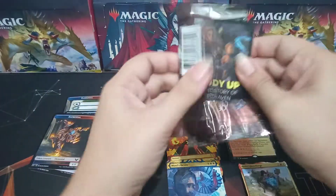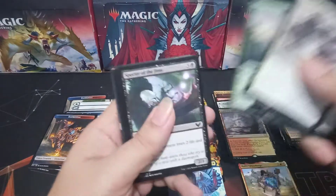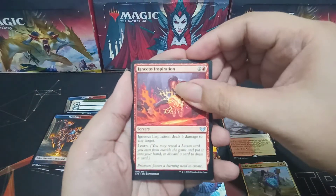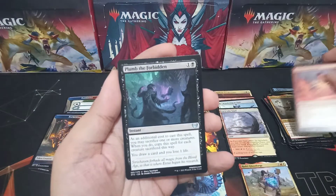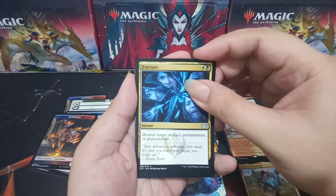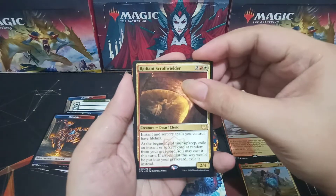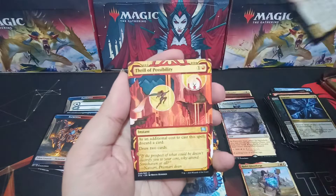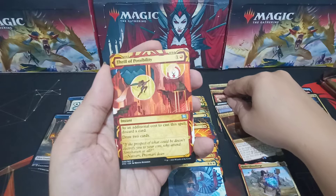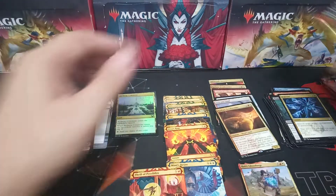Pack seven — I do hope we get more mythics, one more mythic would be nice. Commons first: Ignus Inspiration, Plumb the Forbidden, Fracture is our third uncommon. The rare is Radiant Scrollwielder again. And we have an uncommon Mystical Archive: Thrill of Possibility, plus a Spirit token.